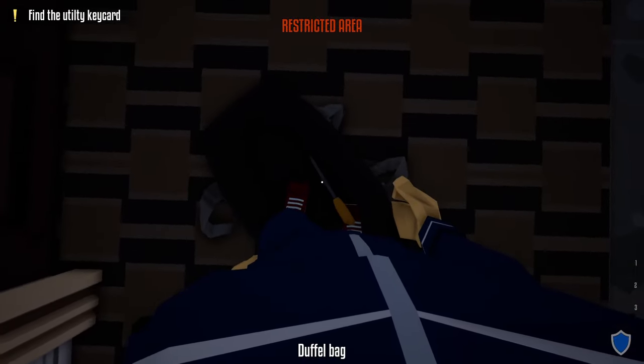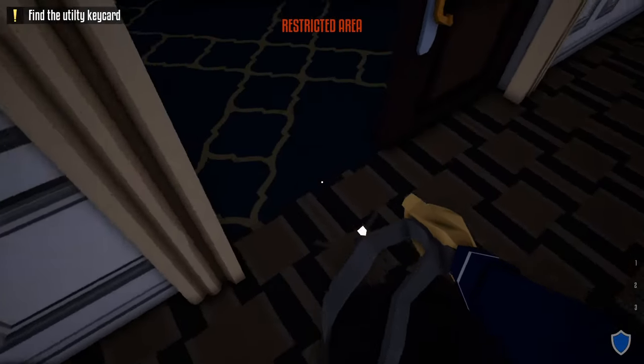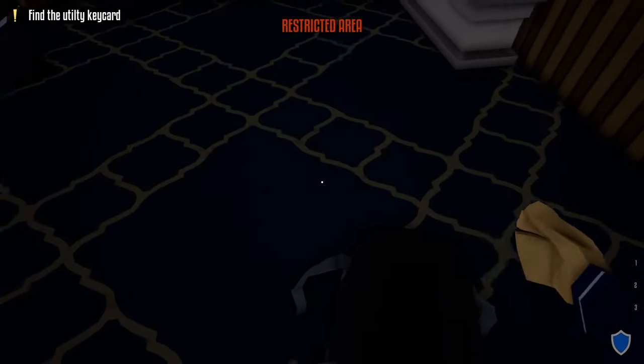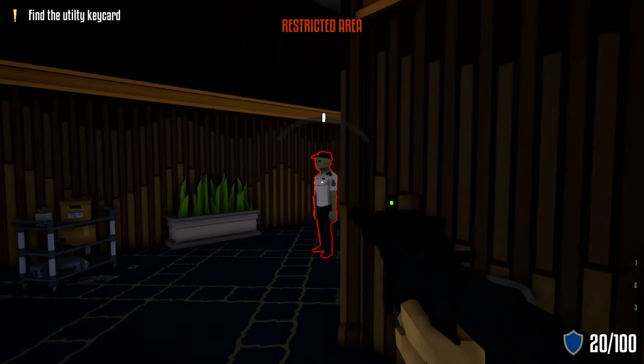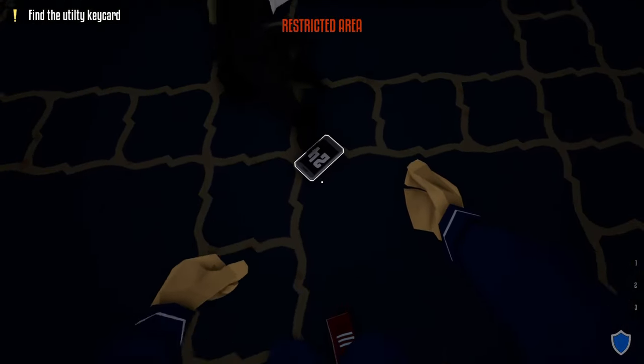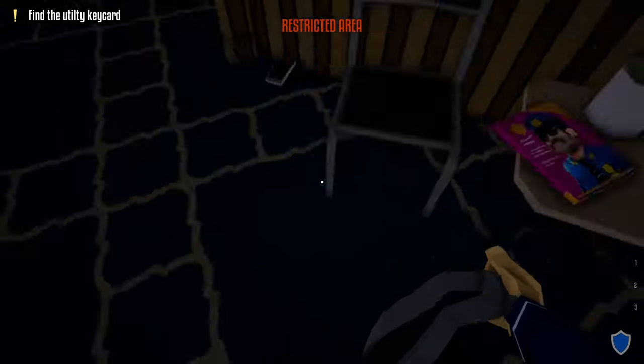Once the guard turns his back, grab your lock pick and unlock the door to the left. After unlocking this door, head inside, close the door right behind you, walk down the hallway, take out your suppressed weapon, take out this guard, grab his phone, and do the check-in in the hallway.